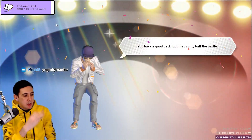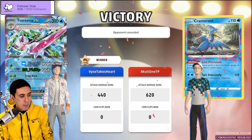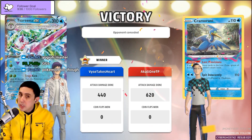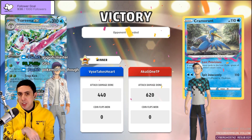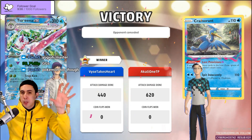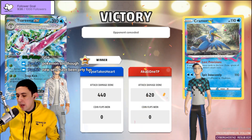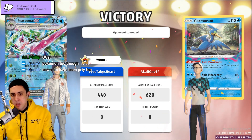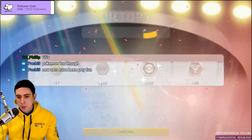Greninja needs three energies to do 90 damage to the active. If I put Jirachi in play, they can use Sableye to do 120 damage to the active. The thing with Jirachi is it doesn't protect all of your Pokémon — just your bench. Your active Pokémon still receives damage. So Jirachi doesn't shut them out, but it stops them from using their damage counters the way they want.